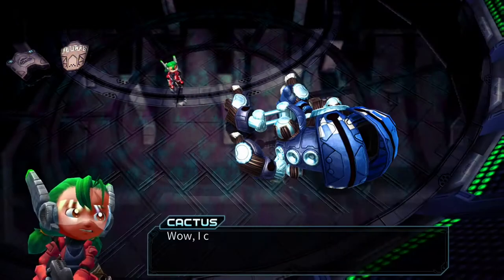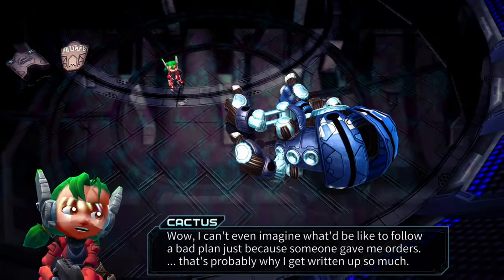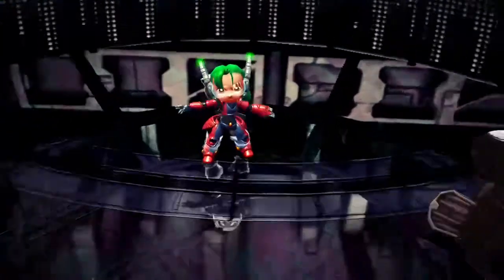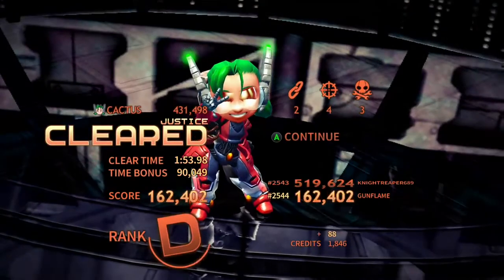Now after you defeat him, you do get a new character called Chitake. She has got the Railgun, which lets you get the achievement '7 at 1 blow,' which is to kill 7 enemies in 1 Railgun shot.